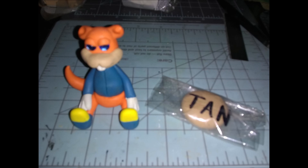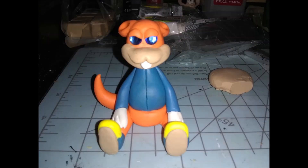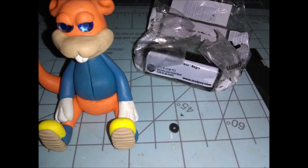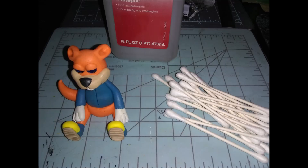Now onto the Sculpey tan color — these are just for the bottom of the shoes, so you only need two teeny tiny balls. The tan colors were slightly different, which I liked. All I did was press them against the shoe until they fit the way I wanted, then smudged and shaped them. I took my long blade and indented little lines on the shoe sole. Then for the black, you need one tiny ball — just pinch it between your thumb and index fingers to make a triangle shape for his nose.